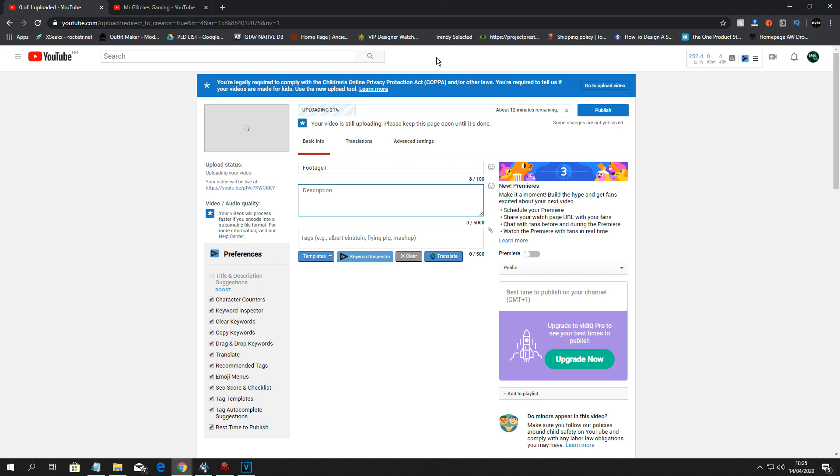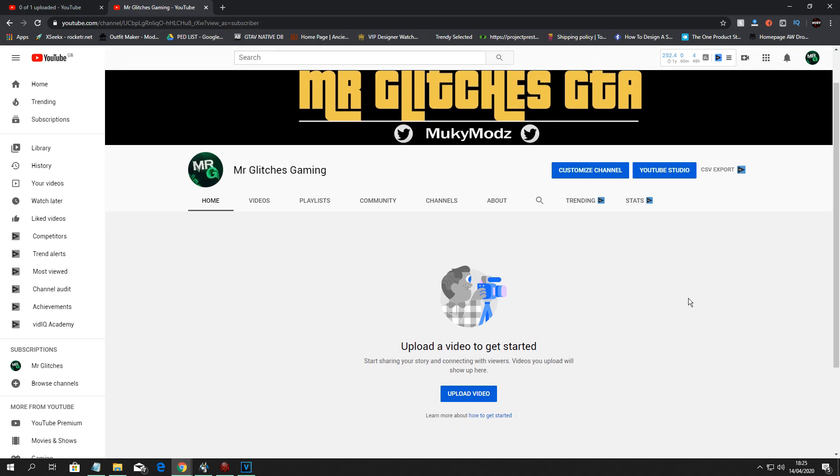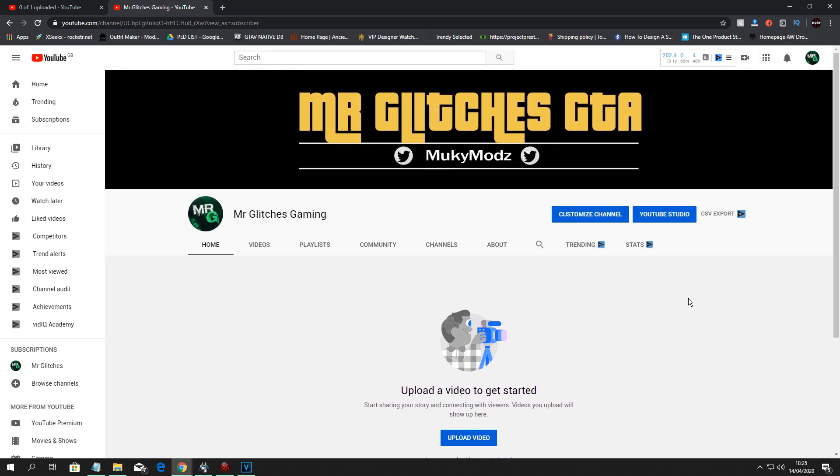The video I'm going to be uploading to my second channel is going to be unlisted, so the only way you're going to be able to watch it is by going into the description below and clicking on the link to my second channel and the unlisted video, or you can click the link in the comment section below — it will be the pinned comment.